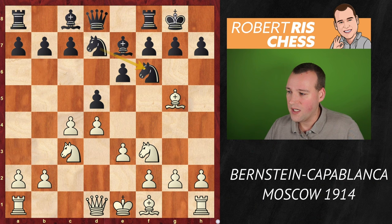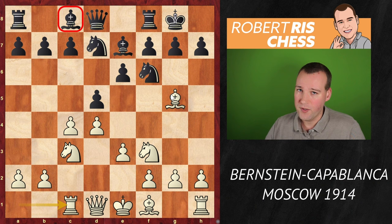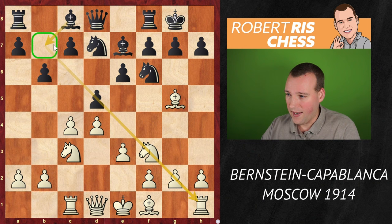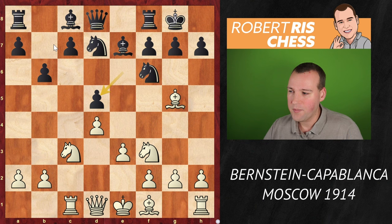After Rook c1, Capablanca's idea is to do something about his bishop on c8, which is not a good piece. After b6, the idea is to put it on b7, and at some point this diagonal will likely be opened and then the bishop is excellently placed there. White captures on d5 with a pawn, black recaptures with a pawn. A logical move here would be to get the bishop out to d3.